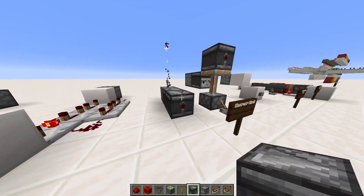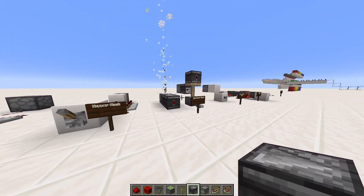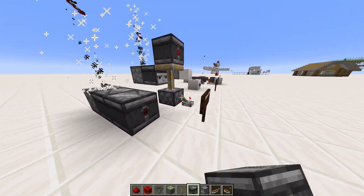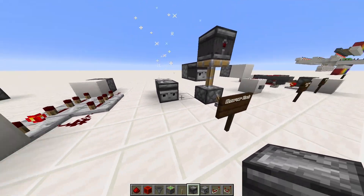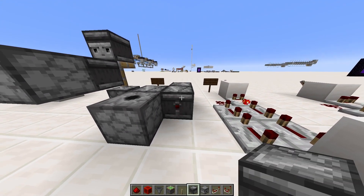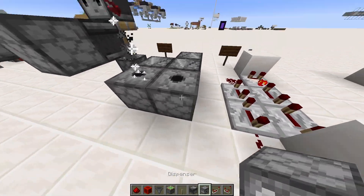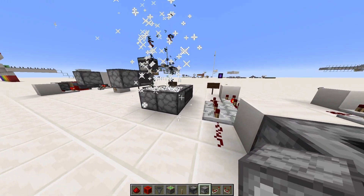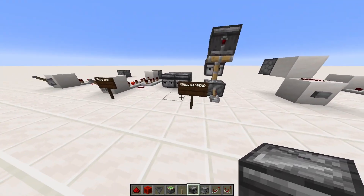The next clock is the observer clock. It's really small, really compact, and you can turn it on and off using a piston like this. This is also the easiest clock to make. It's just an observer there and an observer there, and you can put whatever you're powering — put some fireworks I guess. And yeah, it's that simple. And that was the observer clock.